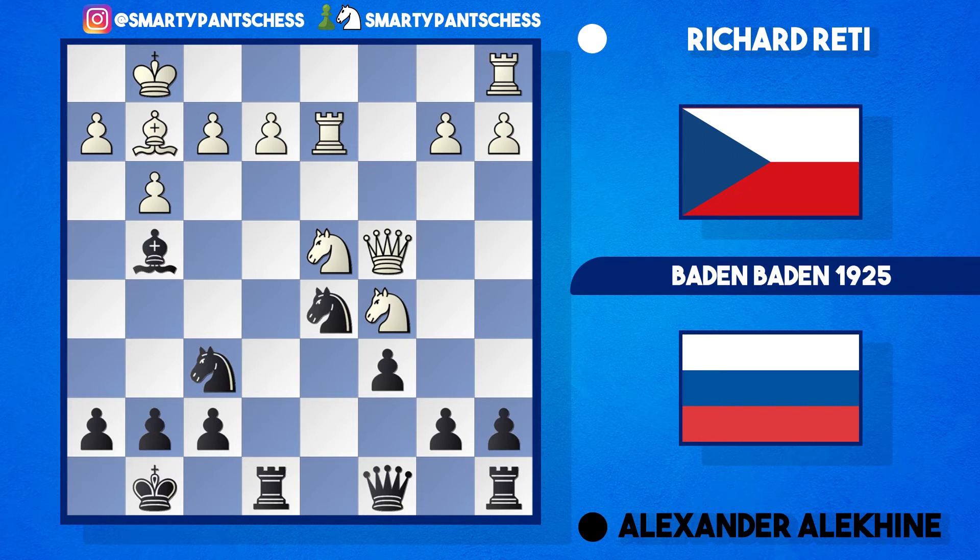Knight c5 is played by Reti. Alekhine plays bishop h3, but then Reti dodges with bishop f3. Then a bit of a back and forth — bishop g4, bishop g2, back and forth — until Reti played bishop to h1, retreating the bishop all the way back. Then h5 was played.